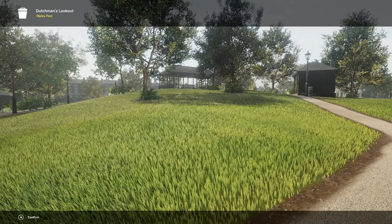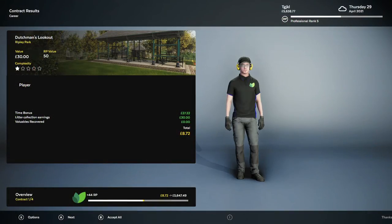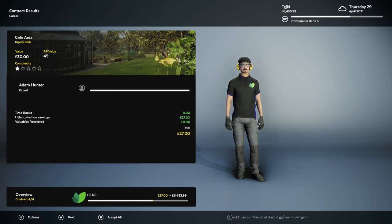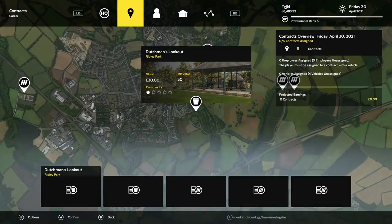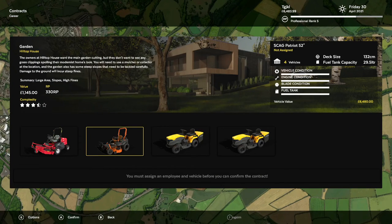And we're back. At this point, if you wanted to, you could do mowing contracts yourself to work towards the 100 miles driven — that's entirely up to you. I have a hands-off grinding method that we'll go into more detail once we wrap up a few more of the achievements in career. But you could use the time you have to be driving around if you'd rather do that. For now, we're just going to continue going through and doing the contracts as they pop up.